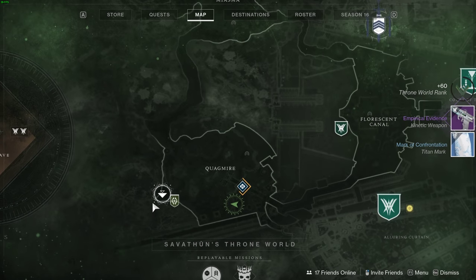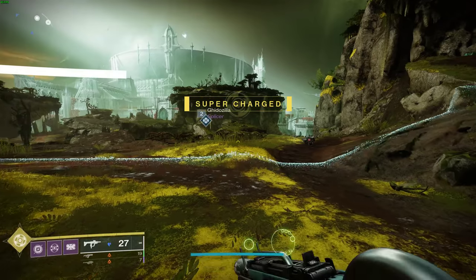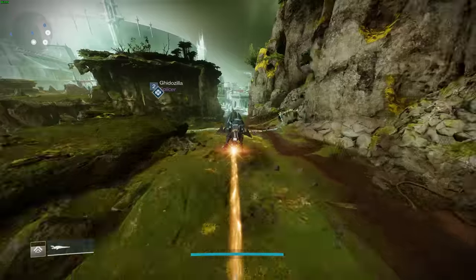Pretty much the farm is: you wait for one of them to spawn, you find him, you kill him, pick up the chest, and if you're in the spawn area of the throne world where the fast travel is, you can fast travel and then sparrow back, pick up the chest again, and keep doing that until it despawns.